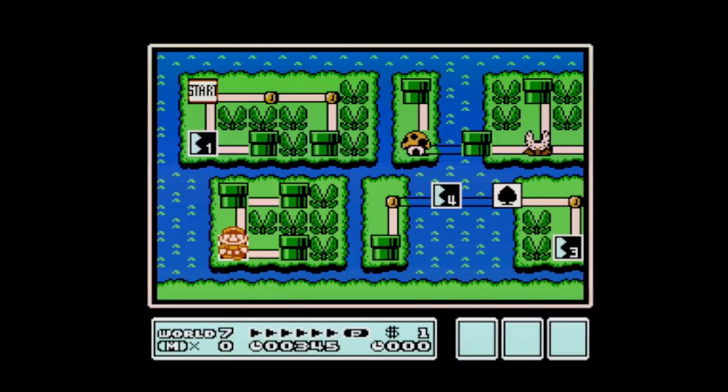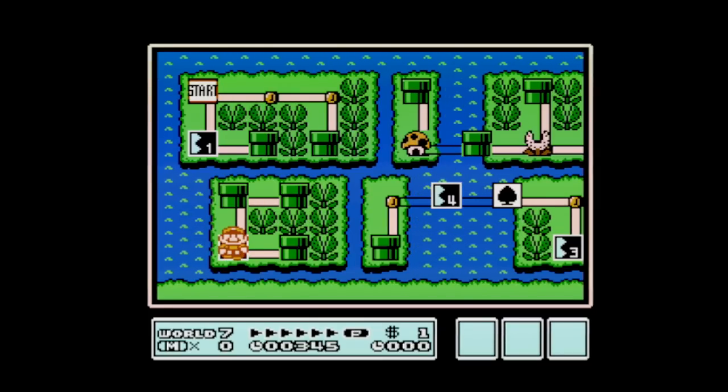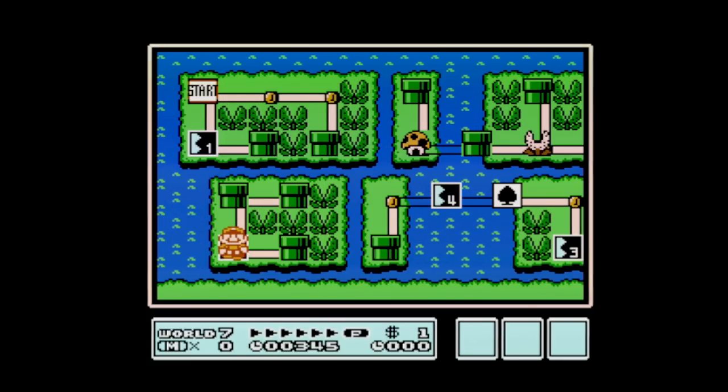World 7 is the most iconic world in Mario 3, with its amazing music and overworld artistic creativity. The world is shaped like pipes while removing hammer brothers and having piranha plants to take their place. The greens are fresh and bright over a calm blue ocean, giving a relaxing feeling while bumping to the beats.